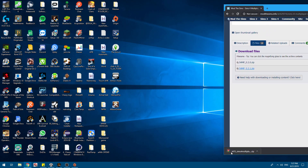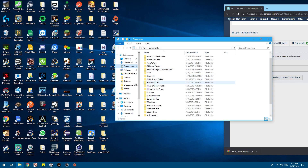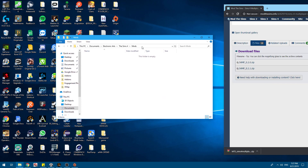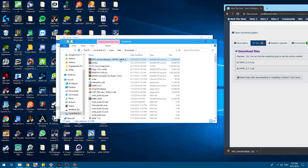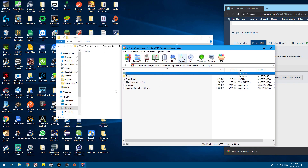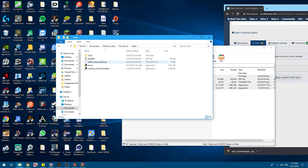Once you download your file, you're going to open up your Explorer and you're going to go to Documents, EA, Sims 4, Mods. Inside of the files, you will see these. All of these files, I'm just going to transfer right here into the Sims 4 mods.